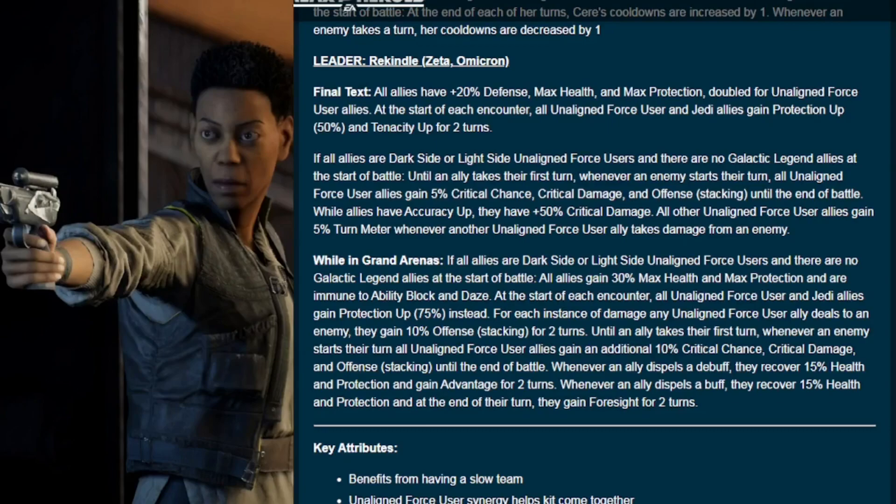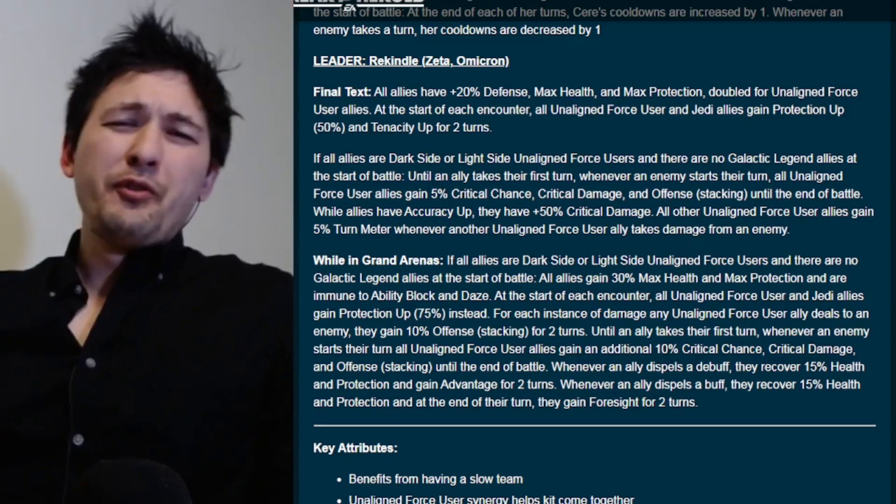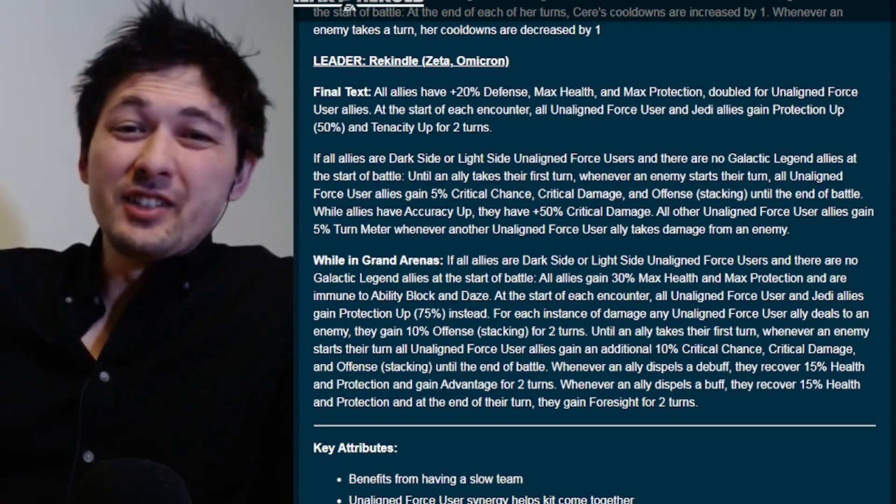The leadership ability, Rekindle, is a zeta and omicron ability with a grand arena omicron. Without the omicron: all allies have +20% defense, max health, and max protection — doubled for unaligned force users. At the start of each encounter, all unaligned force users and Jedi allies gain Protection Up and Tenacity Up for two turns. If all allies are unaligned and there are no GLs, until an ally takes their first turn, whenever an enemy starts their turn all unaligned allies gain 5% crit chance, crit damage, and offense stacking until end of battle. While allies have Accuracy Up they have +50% crit damage, and all other unaligned allies gain 5% turn meter whenever another unaligned ally takes damage.